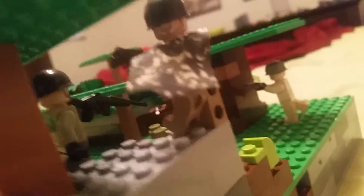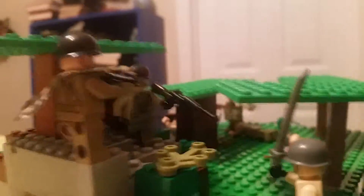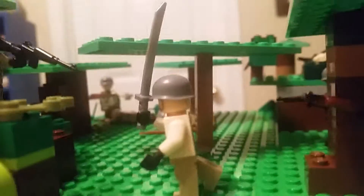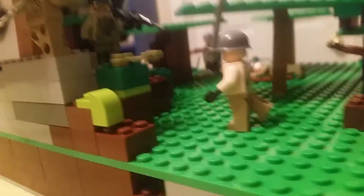We have kind of a hill with some trees on it, and we have two American soldiers right here that are shooting at the charging Japanese. One has a Thompson and the other has a carbine. We have a Japanese officer, which you can tell because of his katana sword, and then we have a Japanese soldier with his rifle.